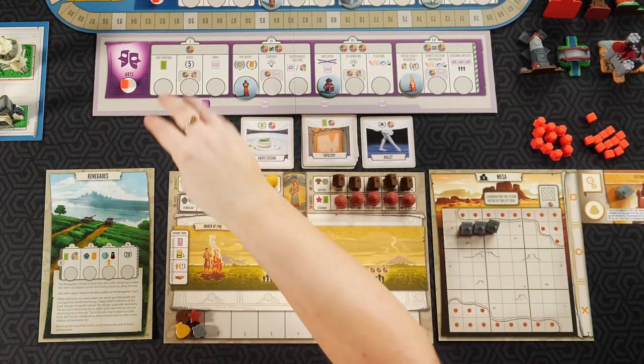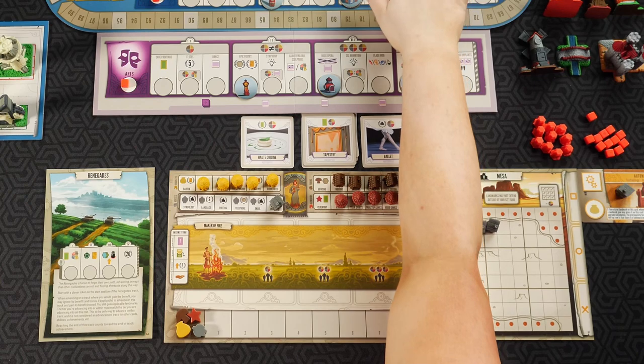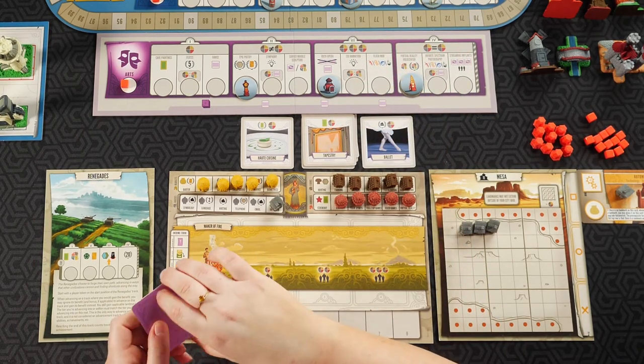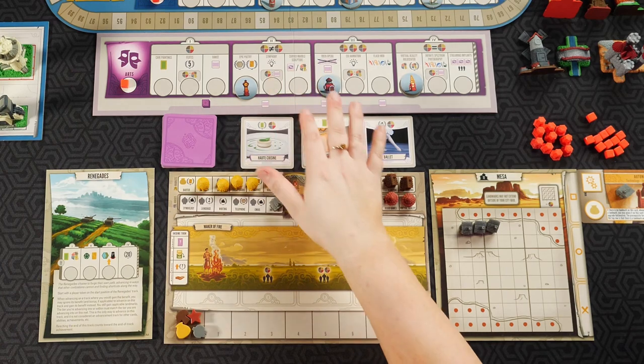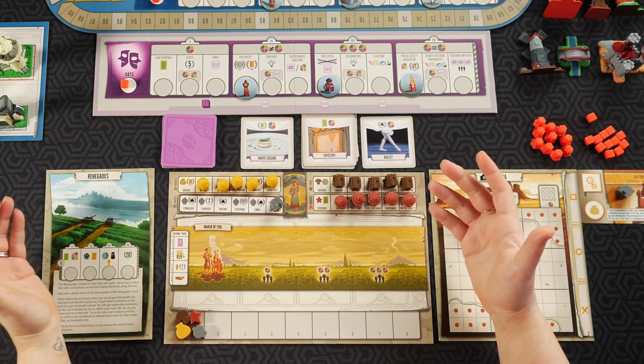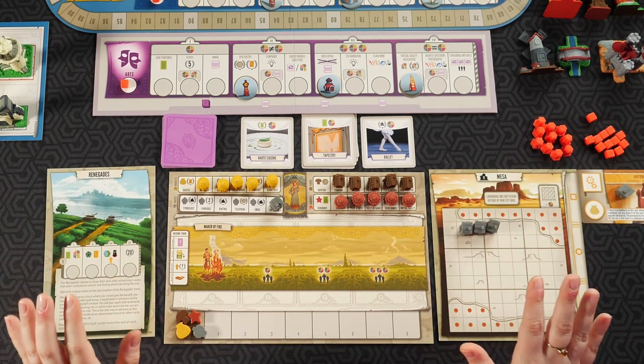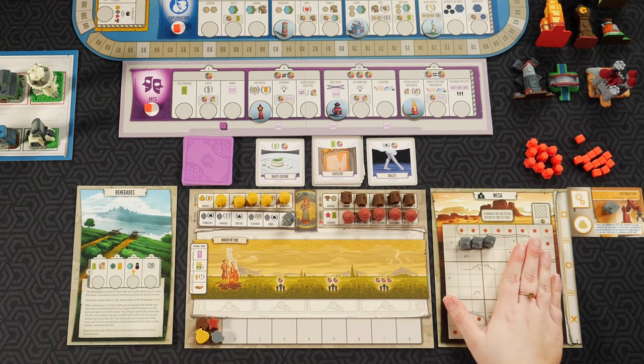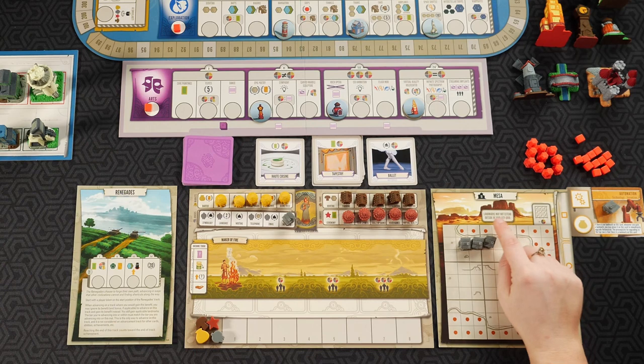I appreciated that they added extra cards to incorporate the arts track, and of course the new die also incorporates it. The game didn't change at all — it just got extra oomph, as I'd say. I really enjoyed that every single expansion for Tapestry gives you a civilization mat and city mat, so you end up with a lot of them and they're all different. You have to play with them a whole bunch before you actually get used to one and develop a system, and with this expansion they added extra benefits on these advanced capital city mats.